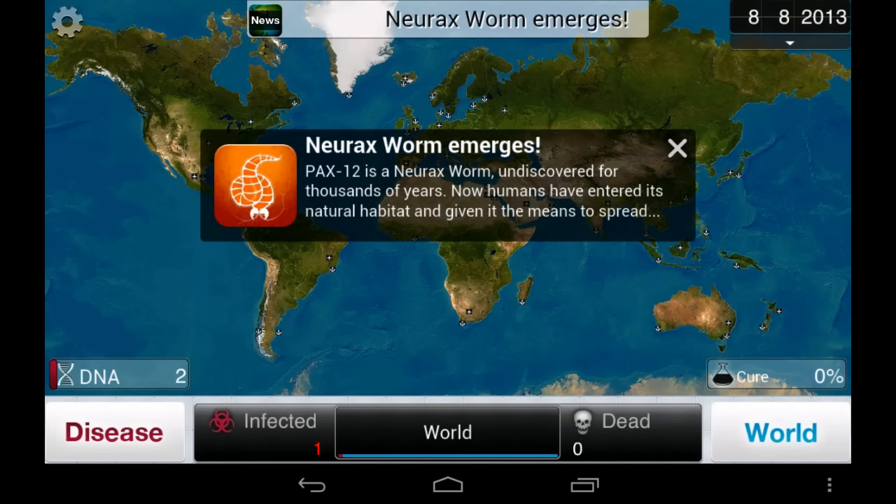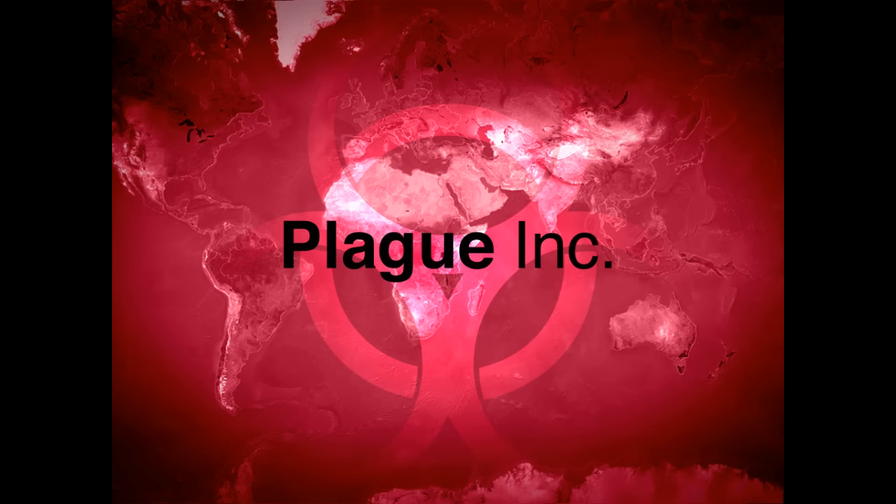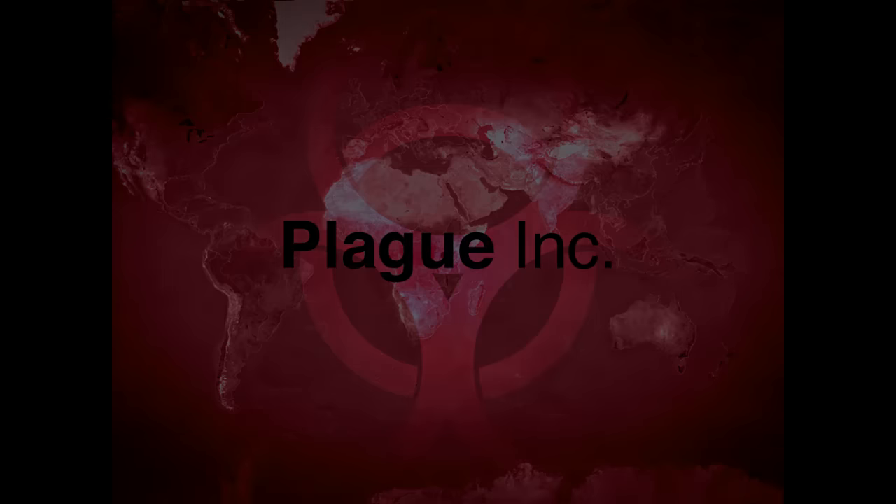Once you beat all the main plague types in the game, you can move on to using the new plague type, the Neuro Worm, but I'll let you figure out how to win with that one. Anyway, that's going to be the end of my Plague Inc. tips, so thank you for watching, and I hope this guide has aided you in your conquest of earth.